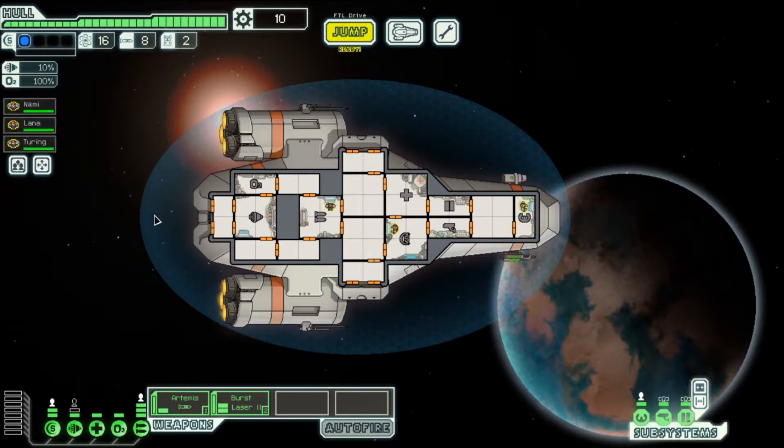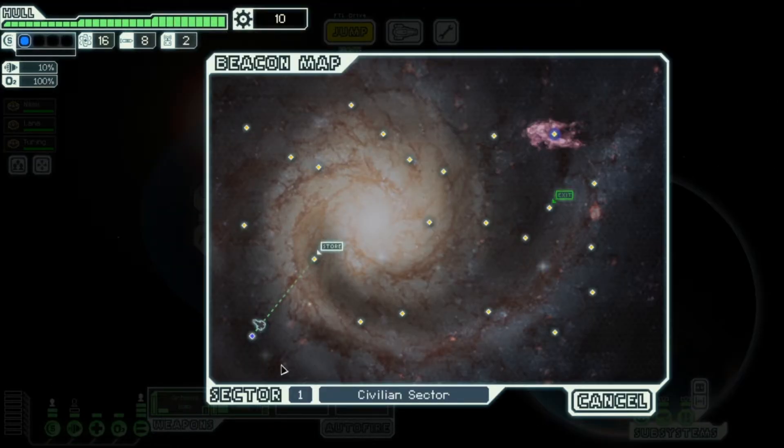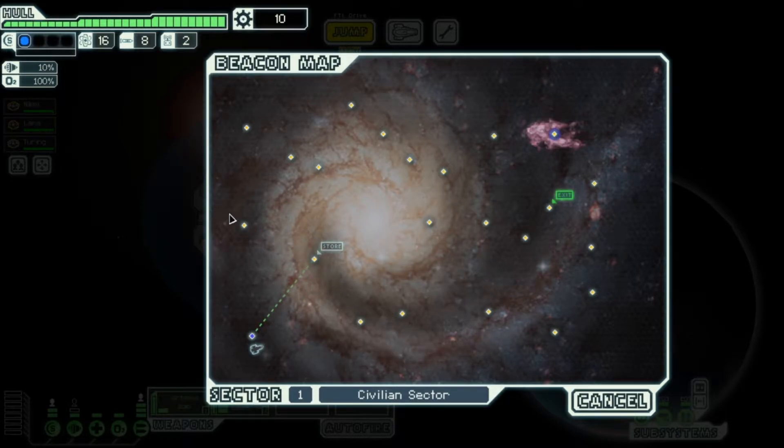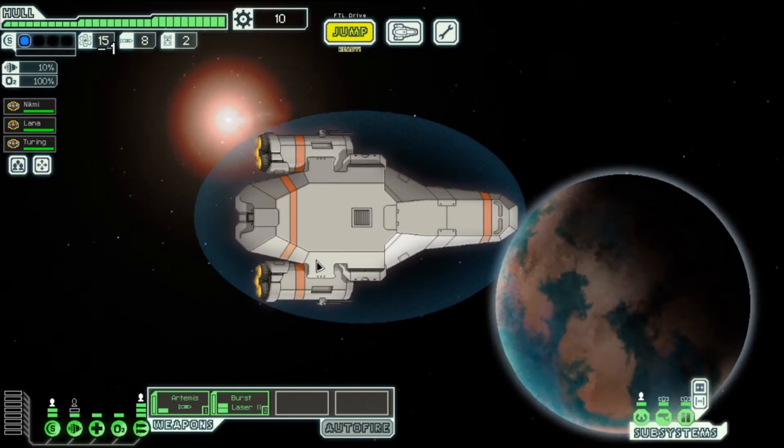Okay, so here's the map. We start off on the left-hand side and have to move over to the right. As we go along you'll see there is a red zone that will follow us — we've got to get away from it. We don't want to go to a store straight away if we can help it, but we'll have to see which way we can go.